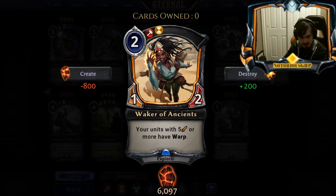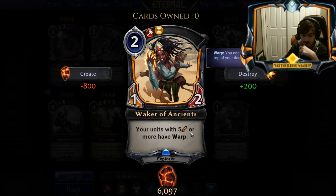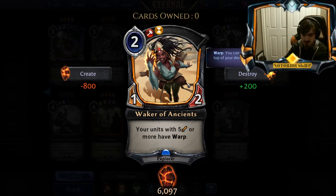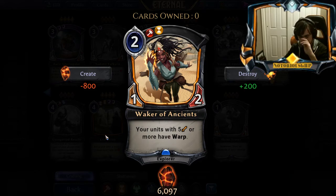Waker of Ancient. I thought about this card a lot. I think this card's very bad. A lot of the good Praxis units that have five or more attack already have Warp — that's all I really have to say on this card. The problem is you don't splash this type of card, and so many cards that this would want to affect already have Warp. So I feel like this is just a two-mana 1-2 a lot of the times that happens to be an Explorer, which is half relevant. Because of that, I'm going to rate this card as an unplayable card.